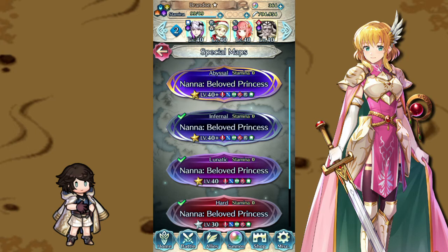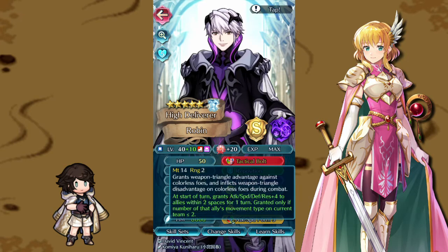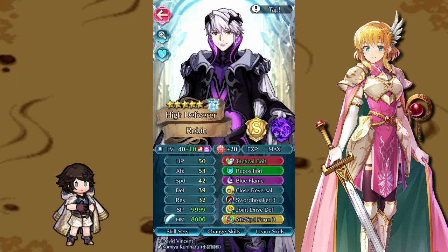We have our new plus 10 speedy ranged armored unit Ignats leading the charge. This time our Fell Tactician Robin — I thought it'd be fun to bring him in to fight Nana. His build is kind of all over the place, but we're playing 4D chess here. We've got Tactical Bolt for the boost, which gives Ignats a buff while freeing up everyone else's C and seal slots for more important skills.